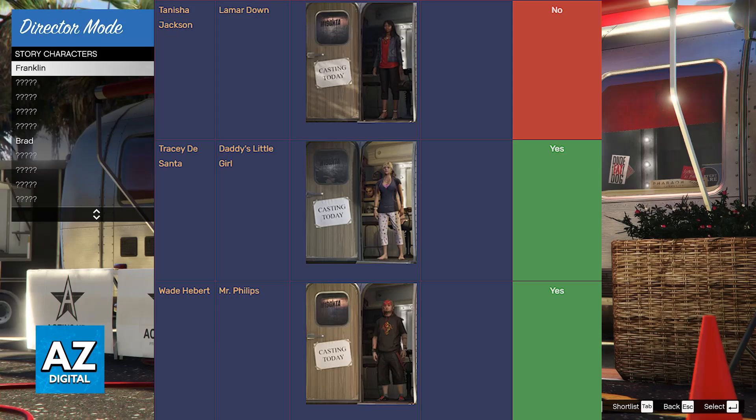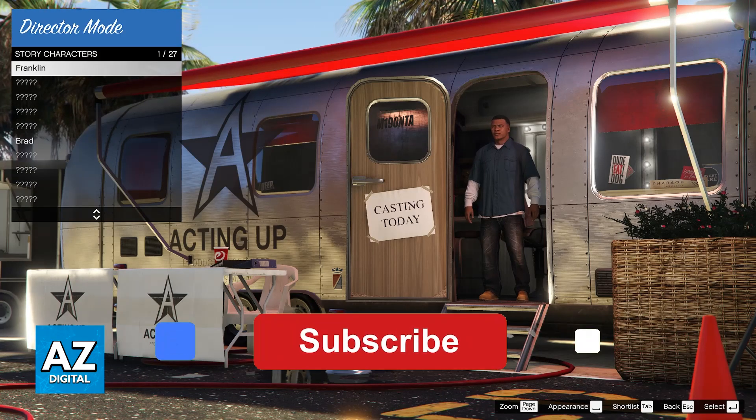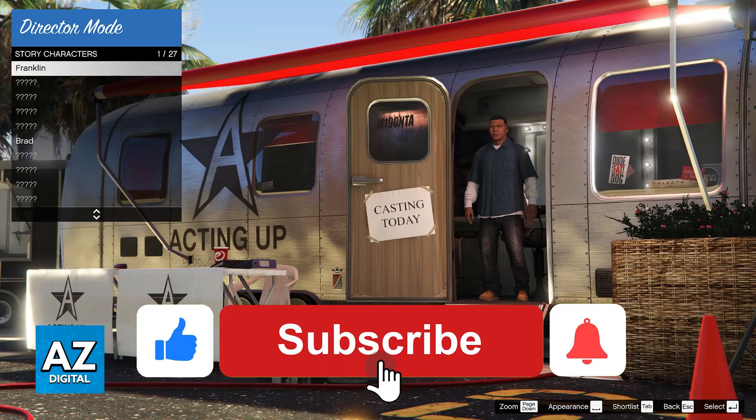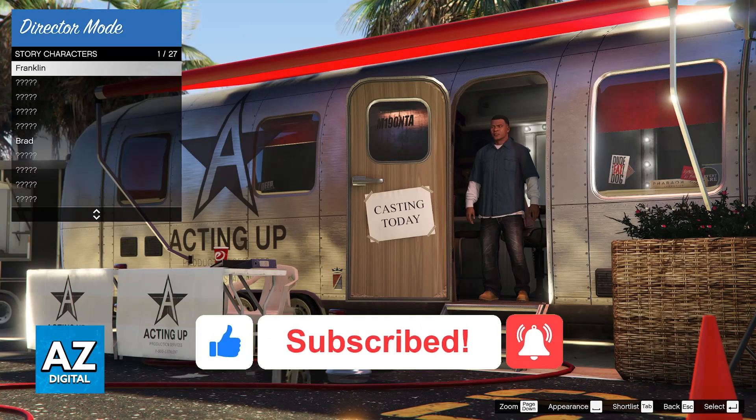If you need to check any of these, you can go over to the wiki or just rewind the video and you will be able to find the specific mission that you need to complete. Sadly, I cannot do a walkthrough of all of these missions in this single video, but as long as you remember the title of the mission you need to complete, you will be able to find the location and at which point in the story you can complete it. I hope I was able to help you on how to unlock characters in Director Mode, GTA V. If this video helped you, please be sure to leave a like and subscribe for more very easy tips. Thank you for watching!